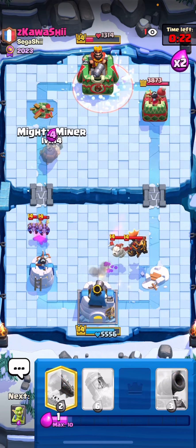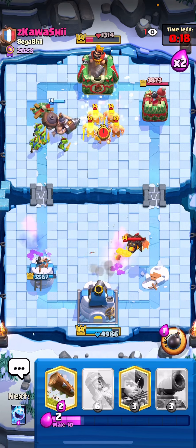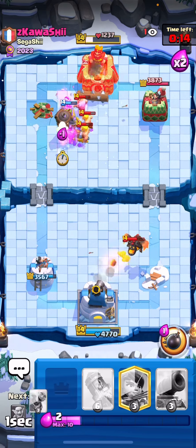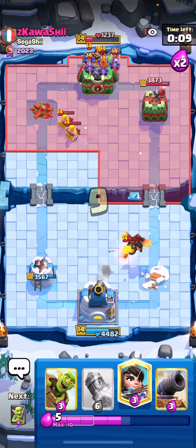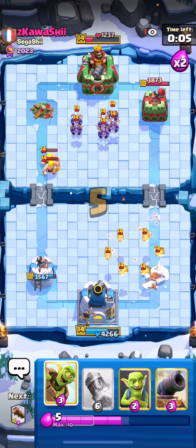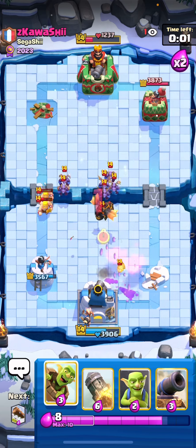Look at his King Tower — it's only down to 1300 HP. Our Goblin Barrel forces out a free spell, which is very crucial. Now he doesn't have that on offense because the worst thing your opponent can do is spam everything in the pocket and go for Freeze when you can't defend. He tries to predict here, but I went into defense mode because I knew I needed a good Mighty Miner push to finish off his King Tower.